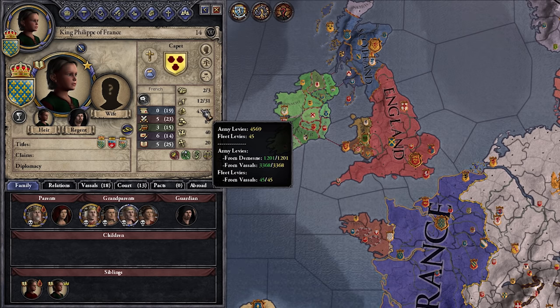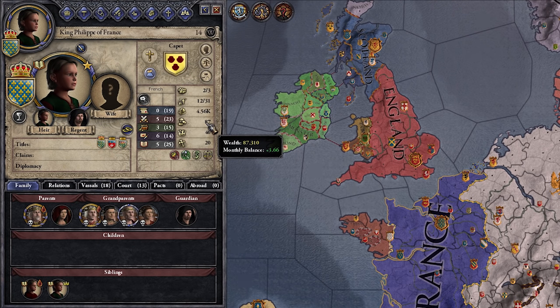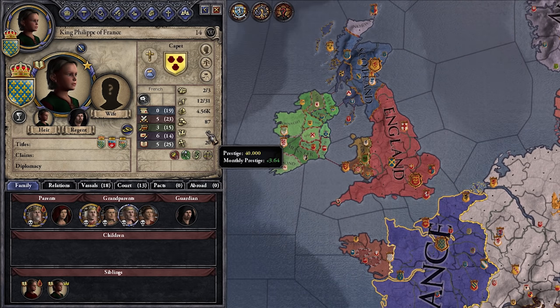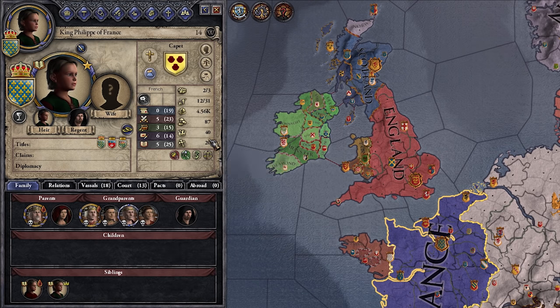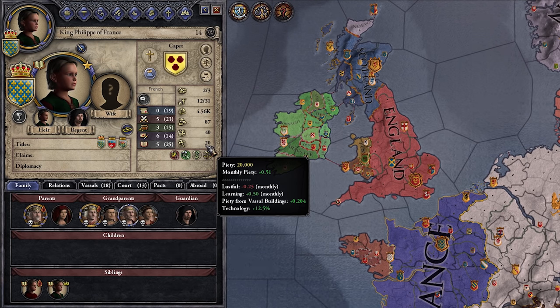These are our army levies — this is how big of an army we can muster up right now. Our wealth is how much gold we own that we can spend on things. Our prestige is a very rough stat that roughly means if you have tons of it people respect you more and like you more. Try not to let it get too negative, especially if you're of a high rank. And piety is how much religious prestige you have — if you're Catholic you can cash this in with the Pope to get some money and stuff, but you don't need to worry about it too much if you're just starting.